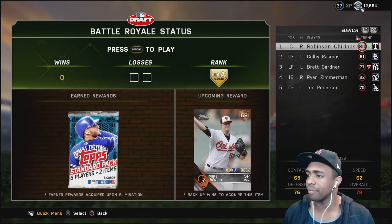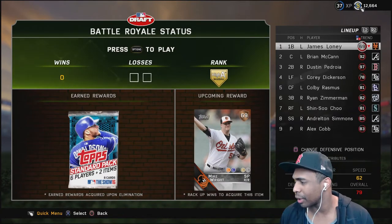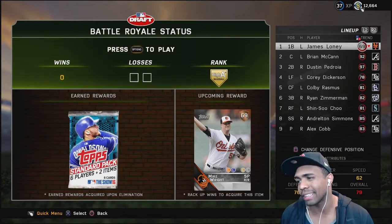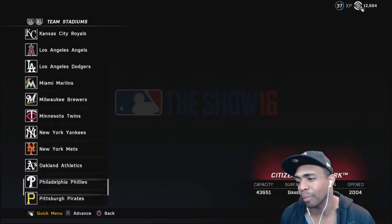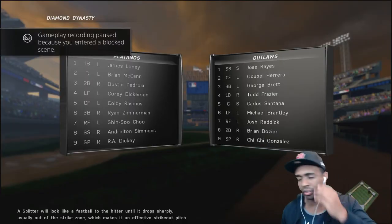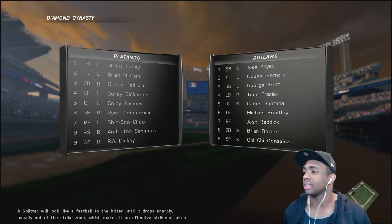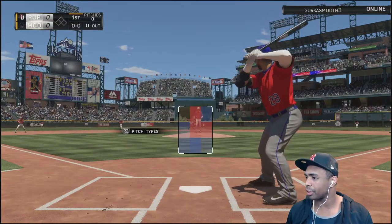All right, that's the team we got, let me go ahead and fix the lineup. It's a little bit of a weird lineup but this is what we're gonna start off with. Let's jump right into this game. Oh no, we're facing Chi Chi Gonzalez versus R.A. Dickey - this looks like a pretty good team, should be a good matchup. Very important - first things first.